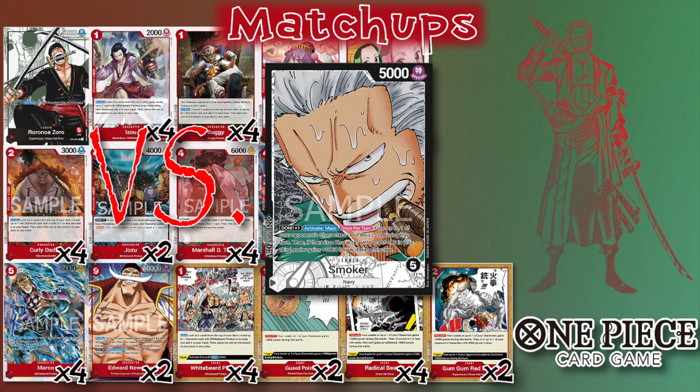I personally consider Smoker — at least the way NJ plays it — to be this deck's worst matchup. Borsalino and Fukuro are really frustrating. With Fukuro, you get no value out of your five-drop Marco, no value out of a Teach swing, and no value out of your Red Hawks either.